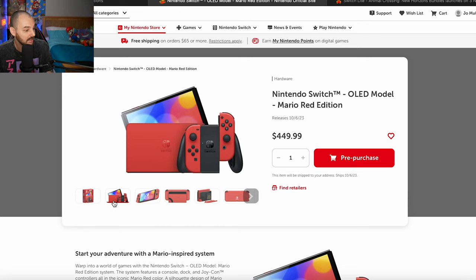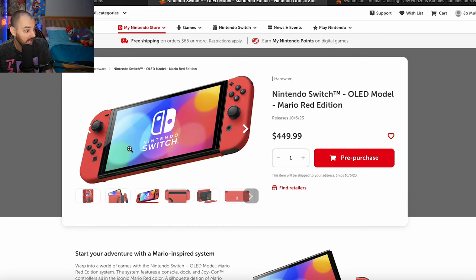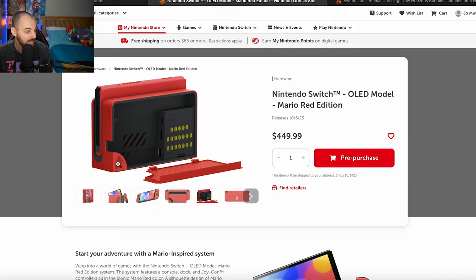And then recently we got the Mario Switch OLED. It is just red again with a red back — no patterns, nothing. I would have loved for them to do red Joy-Cons and a blue back. The back of the dock has little Easter eggs — a Mario right here and the OG Mario coins. I believe I've seen this cost $360, which is crazy because normally a Switch OLED is $350 and special editions are $360. It's like a 4 out of 10 just for being all red.